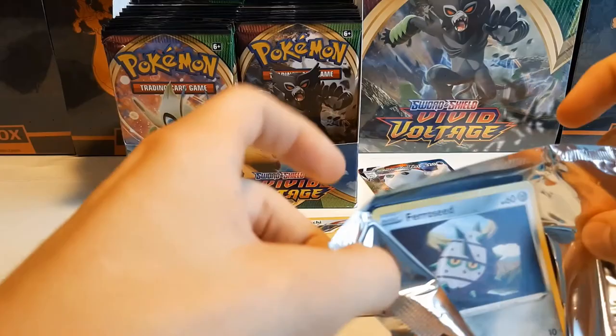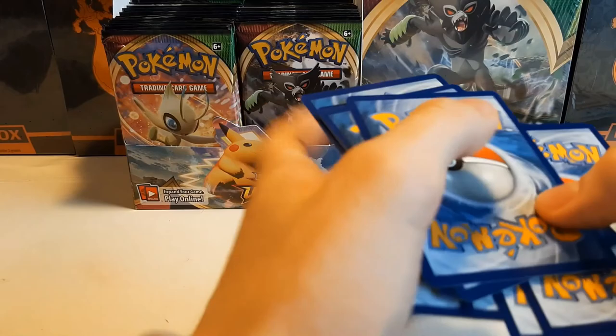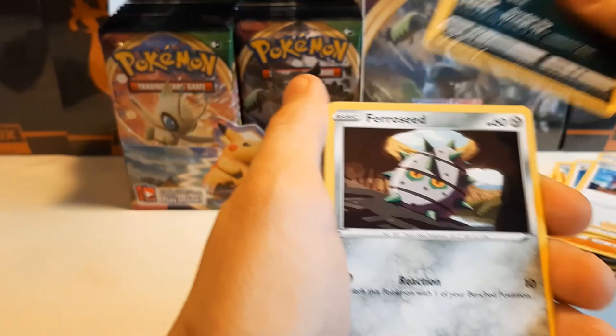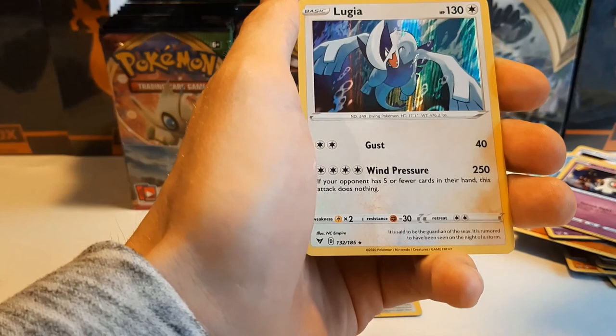Pokémon did a great job here, allowing green coats and white coats to be good packs as well, instead of just dismissing a green coat. Trumbeak, Nessa, Krokorok, Ferroseed, Dedenne, Drillbur, Whimsicott, Duskull, Rotom. And the Lugia — love Lugia!